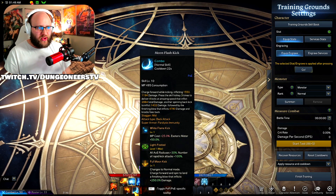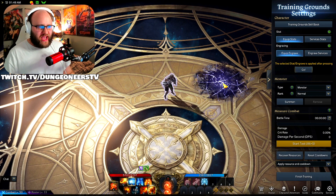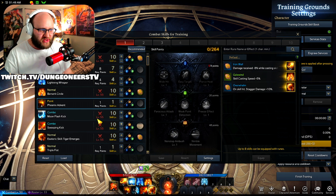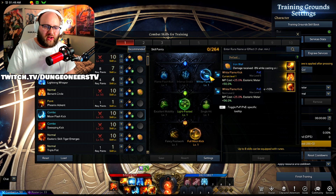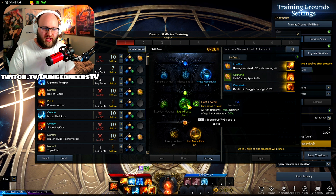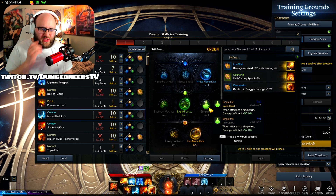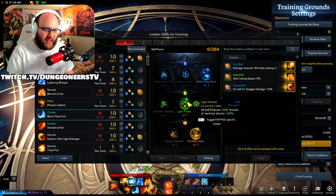The next skill is Moon Flash Kick — kick forwards and uppercut. Super good skill, does tons of damage, but most importantly gives you a ton of Esoteric Meter. With the White Flame tripod it costs 25% more MP but gives you 50% more Esoteric Meter, basically giving you a full orb if you hit it. Low cooldown, offers CC and stagger — everything you need. I went Light-Footed for a bigger AoE radius, since big AoEs are the name of the game in Chaos Dungeons.